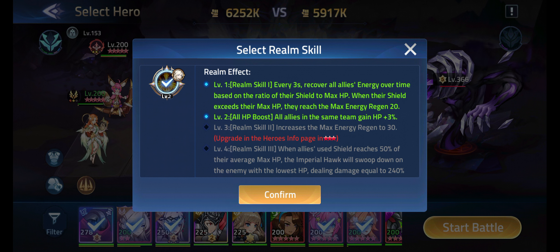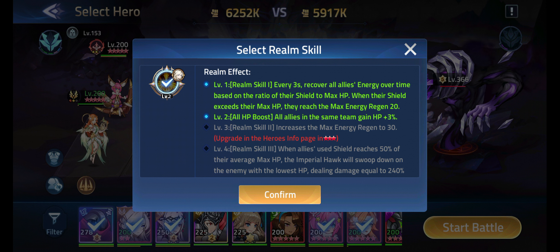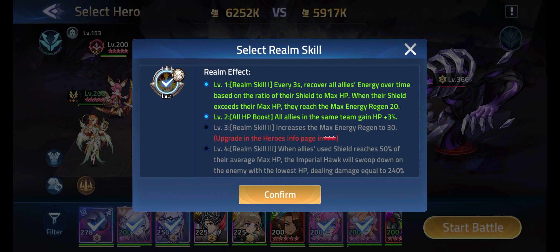Every three seconds, Eo'Silvana recovers all allies' energy over time based on the ratio of their shield to max HP. When their shield exceeds their max HP, they reach the max energy regen of 20. To break this, you just need Eo'Silvana plus Naiad Rafaela and Atlas — so those three characters together.